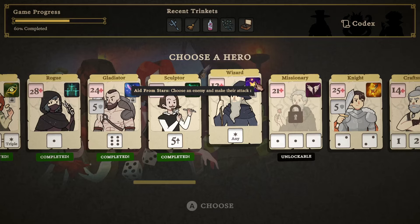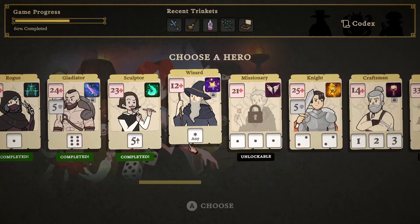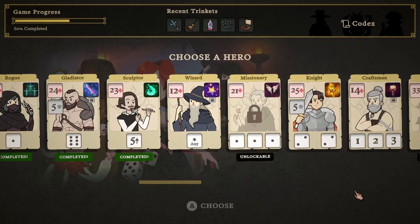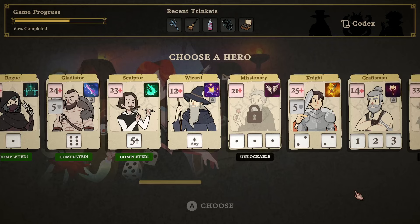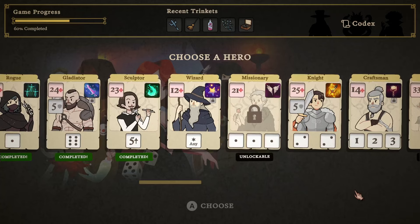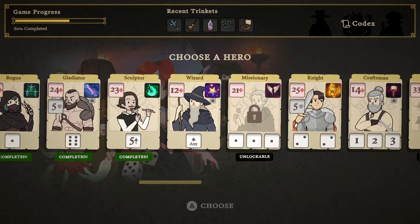Next time we're going to try out the Wizard, who can choose an enemy and make their attack one — just once during a stage. They've got 12 health, which is incredibly low — the lowest health we've had so far — but the ability can be used with any dice. I had a fantastic time today, I hope you enjoyed yourselves as well. Thanks for watching! If you'd like to see more of a specific character or build, let me know. Check out the links in the description for the Steam page — it's amazing — and my socials and Discord server. I'll see you around, until next time, bye bye!